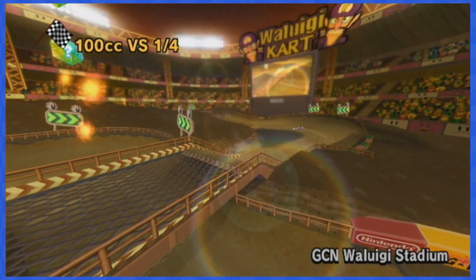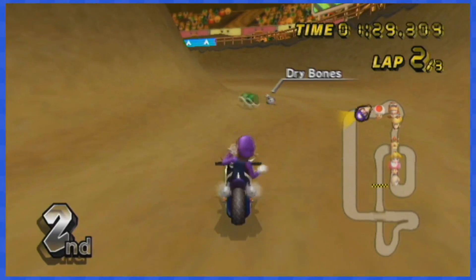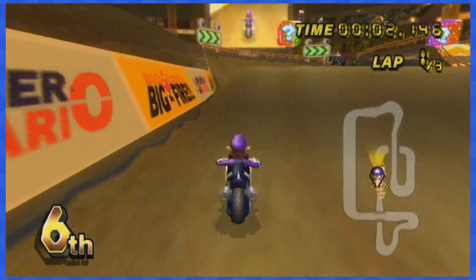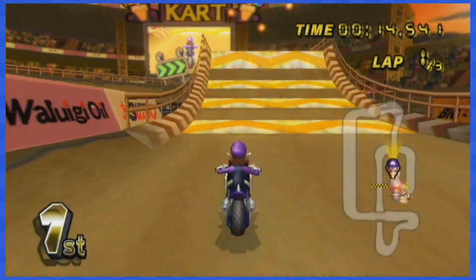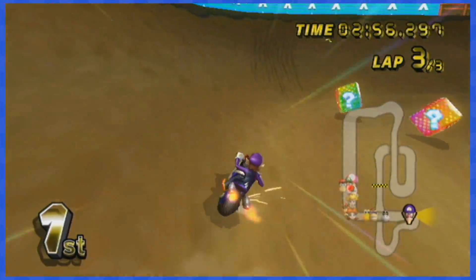GameCube Waluigi Stadium is actually quite a fun stage — that is, if you manage not to get hit by a million shells at once. Most of the boxes are located on top of the little jumps, so you can dodge them all by going left and right. The same goes for the boxes on the big jumps — just make sure you're not jumping right into them, and that's pretty much it.